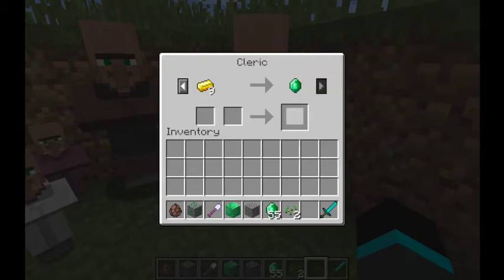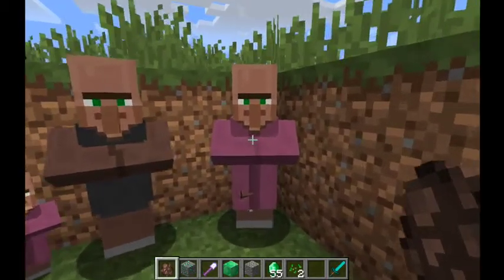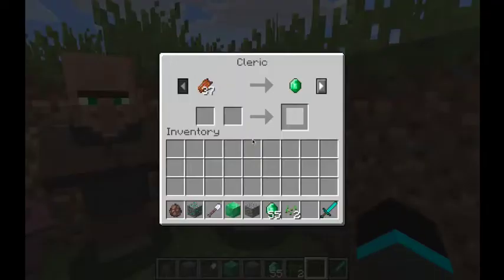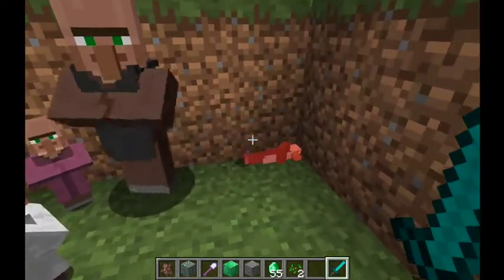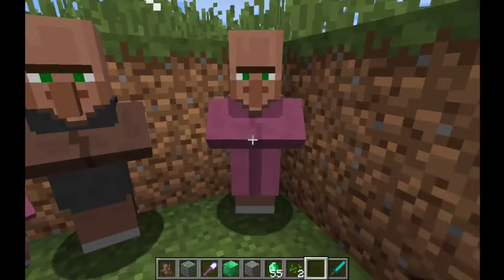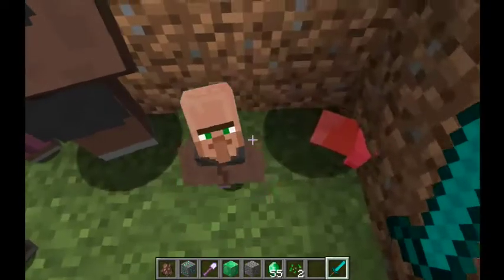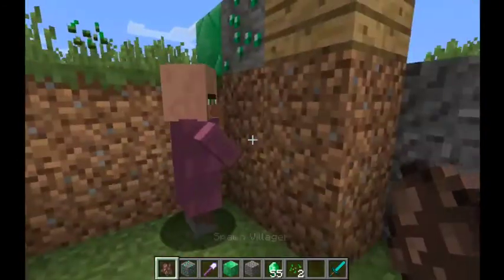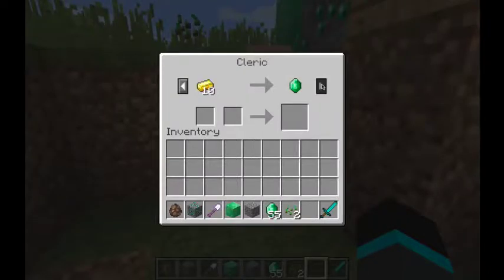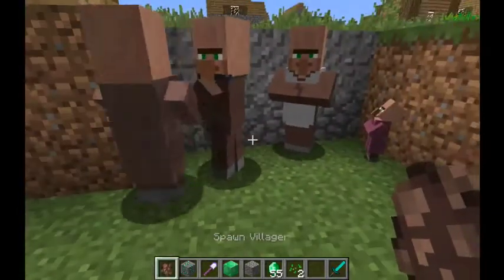You can trade nine gold for an emerald — that is a bit expensive, but could be useful if you've got a large amount of gold. Varying villagers will have the same trades, but the numbers will be slightly different — some may be more expensive than others.